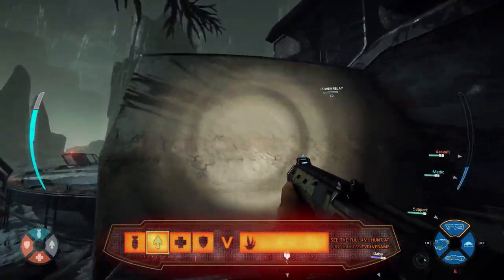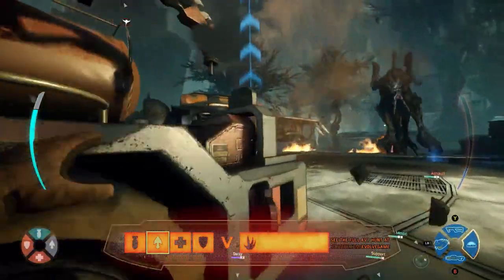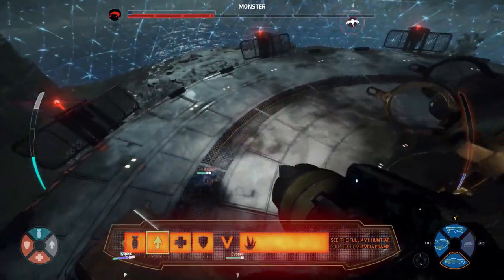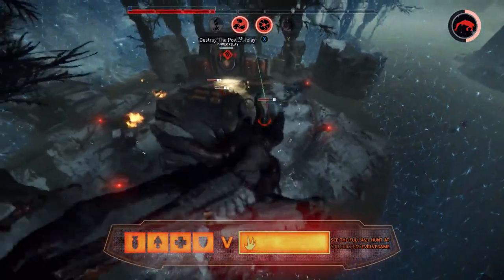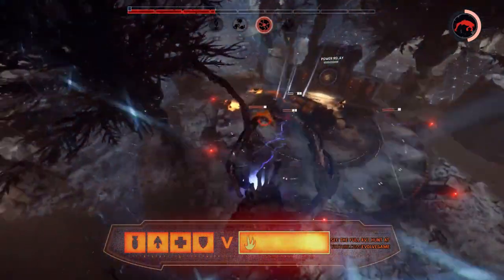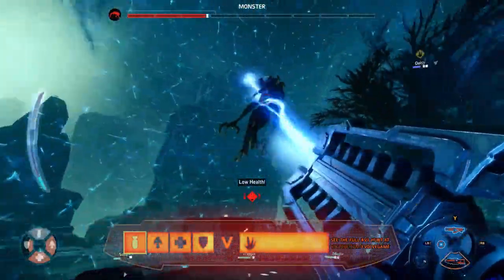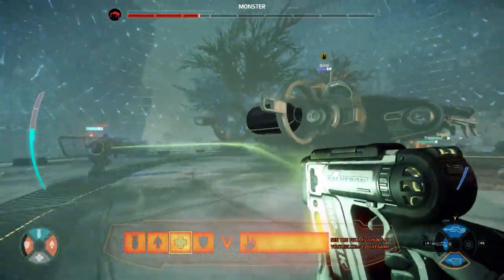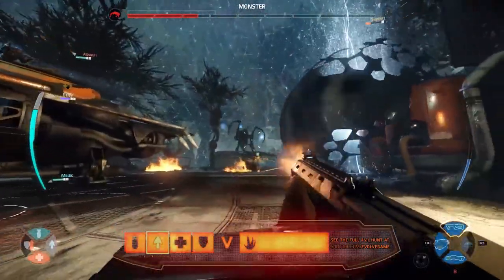Here comes the hunter squad moving in on the monster at the power relay — you're going to see a Stage 3 dome, a mobile arena coming out from the Trapper. They're going to have him trapped, but instantly the Trapper takes a big lightning strike to the face. If the Trapper goes down, the mobile arena will fall as well — they need to keep the Trapper up and alive. This might be the last exchange, as all those hunters looking real weak. The down penalty is starting to collect, and this monster just falling to three bars of health. Big hit on Assault who's on two strikes — just a sliver of health, but he pops his personal shield, stays alive, and the Medic fills him up.